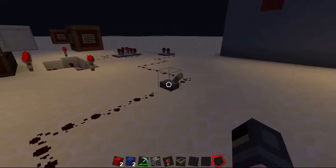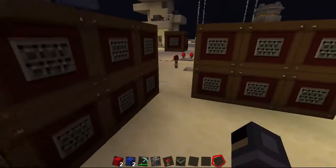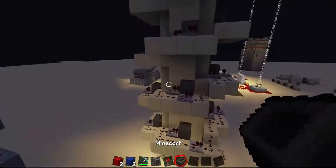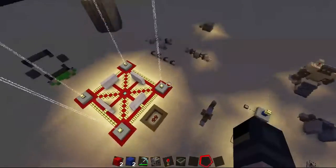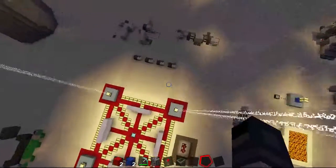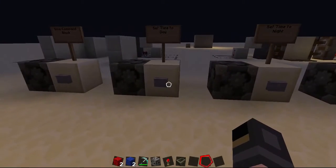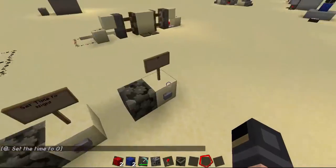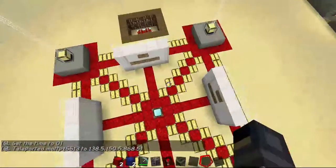Then we've got my noteblock song — it's kind of bad. I'm not sure if you want to hear it. This is basically my redstone world that I started up like two minutes ago. This is also my command block range: set time to day, set time to night, give command block, and TP — this is just to go to the sender. I was just screwing around with some things.